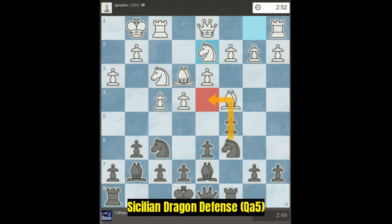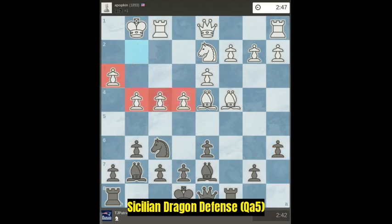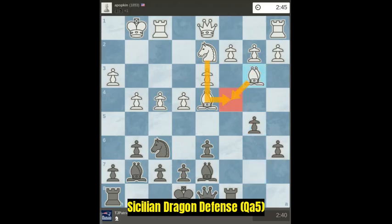I'm going to sacrifice my c pawn to open up the c file. I've got to push the a pawn to protect it from the dark bishop. So I'm inviting the white pawns on the king side to march up the board. Push b5 to get control of that c4 square — I don't want the knight or the bishop to get there.